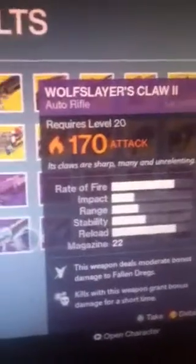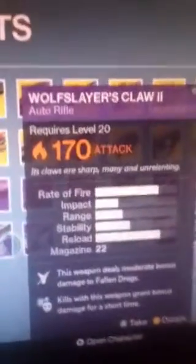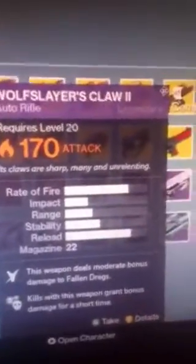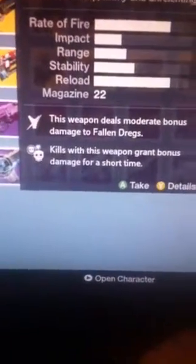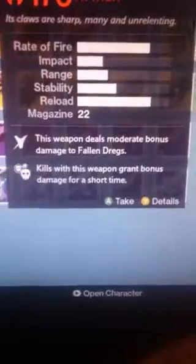Will Serra's Claw 2, which is related to the weapon I have in my inventory. This weapon deals moderate bonus damage to fallen Dregs. Kills with this weapon grants bonus damage for a short time.